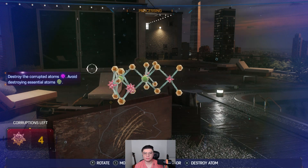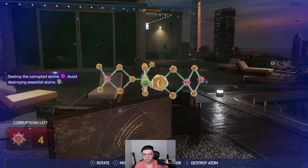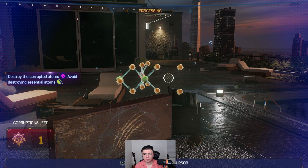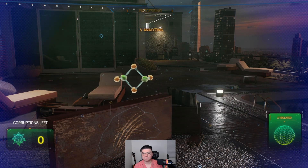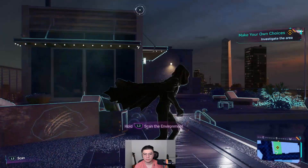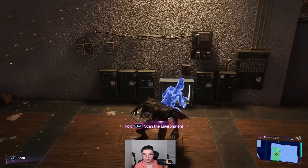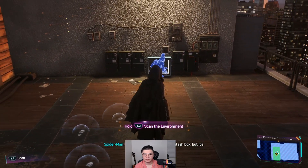My shoulder hurts. Let's see here. I wish I could zoom in a little bit though. I don't think that worked. I just want to give it a try. Done. What is it now? Tungsten. A match. It's her. Her suit. Looks like an emergency stash box. But it's empty.